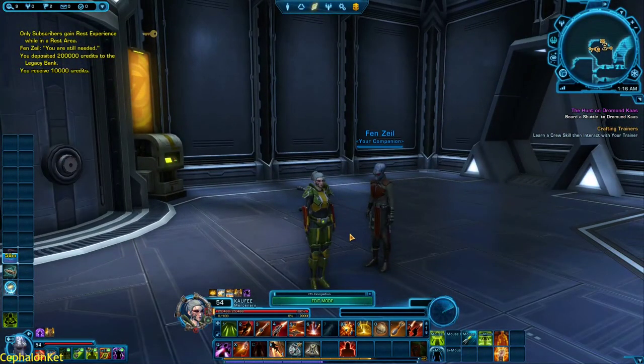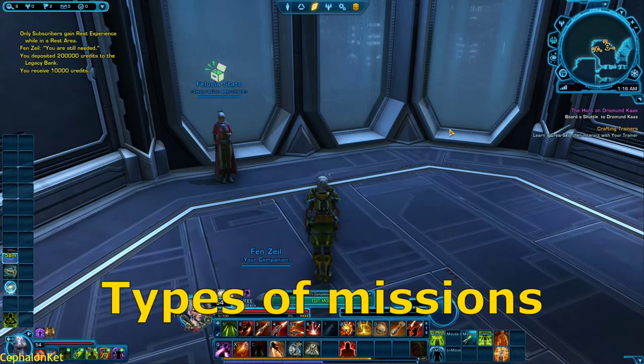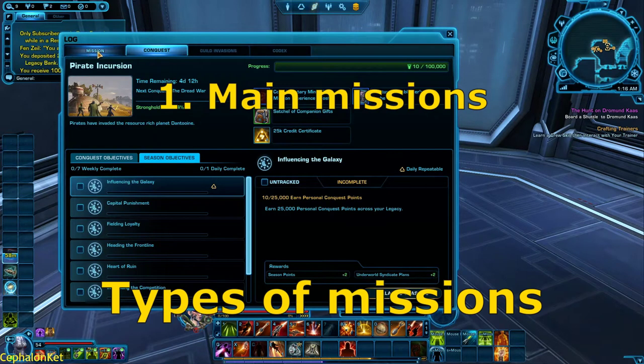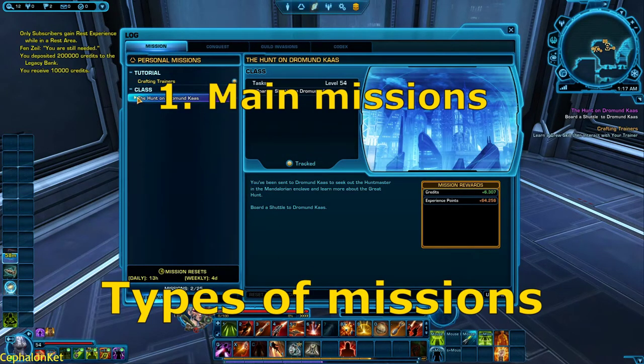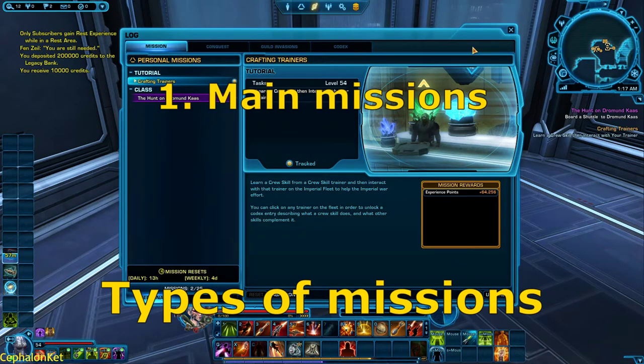Something that might not be obvious when you first start out: the purple mission you have is your main mission — that's your story mission. To open your mission log, press L on your keyboard and go to the mission tab. Your class missions are the ones for your main story. If you cannot abandon a mission, it is your main class story mission. If you can abandon it, it means it's not your main story.